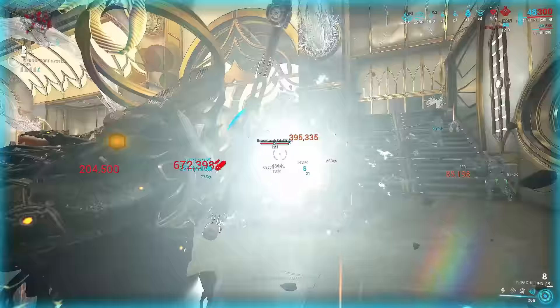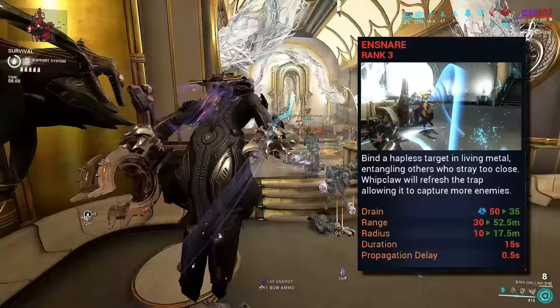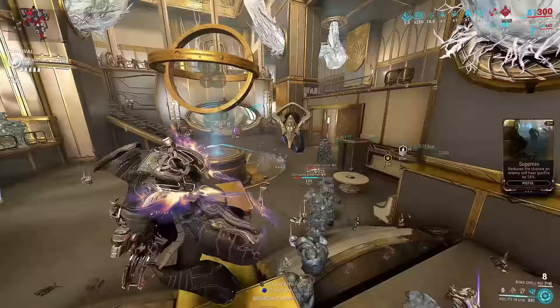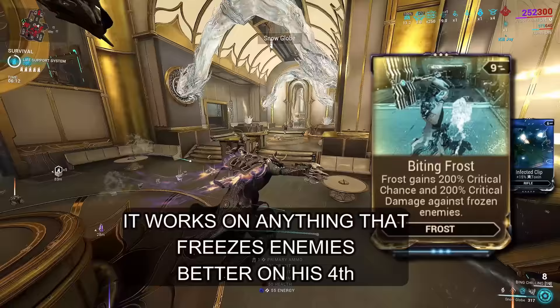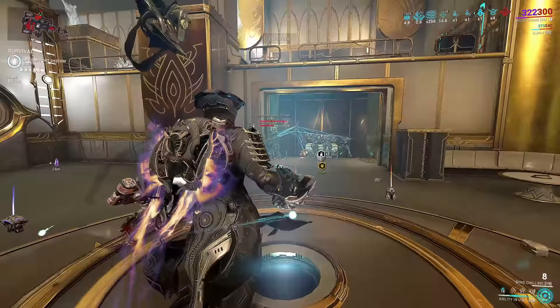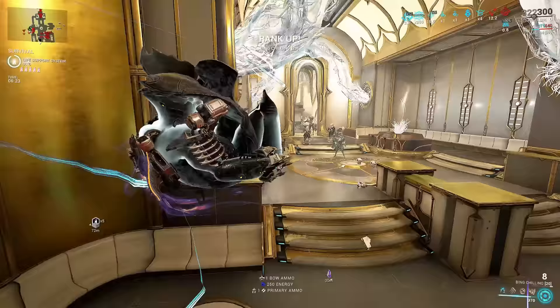How to consistently kill enemies? We gotta group them up. My helmet on Frost is Ensnare from Korra — tag one enemy to pull others into one clump. Frost also has his fourth ability which can Armor Strip, and this Armor Strip is permanent — it's also great crowd control. On top of that, his fourth ability has an augment called Biting Frost: frozen enemies take 200% crit chance and 200% critical damage. That's why we get those juicy red crits — and in Warframe, everybody loves red crits. More crits, more damage.